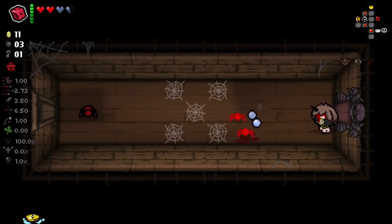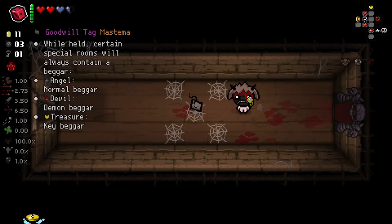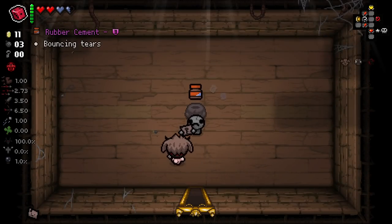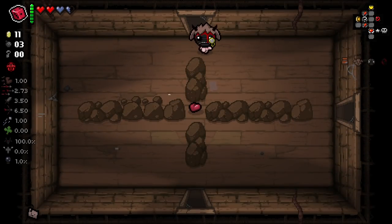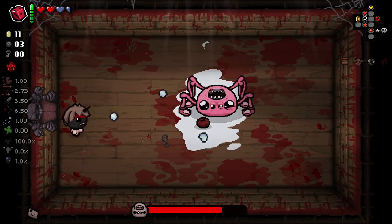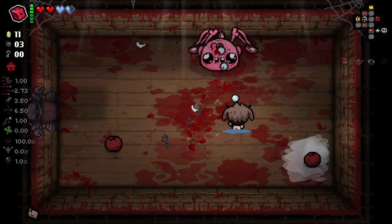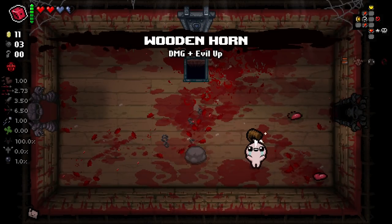We want to take out that enemy first because it's going to help us take out the others. Proving somewhat difficult because these enemies are just a pain, but we're getting there. Definitely need some more damage - Buckworm is helping right now. We've got a key and maybe can use the D6 to get some good stuff on the devil deal. We have Goat Head so that's good for us - while held, special rooms will always contain beggars. Very, very good.